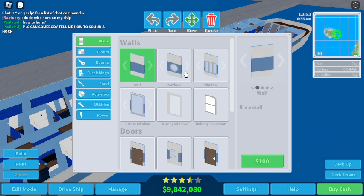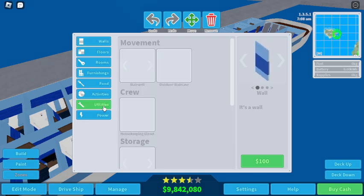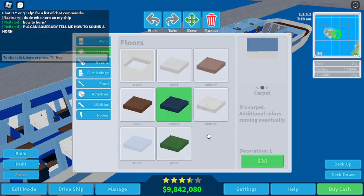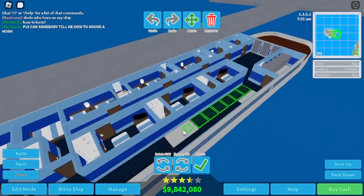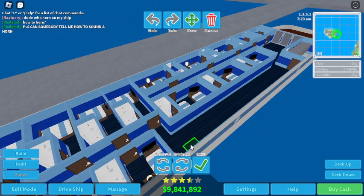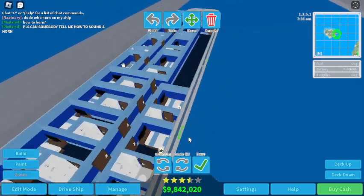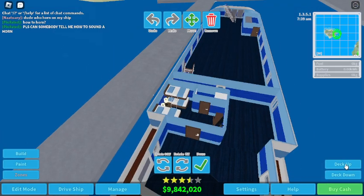Now we're going to do the floors — carpet everywhere. We have a nice walkway for our third and second class passengers. The next deck up is sort of going to be a restaurant plus entertainment, and maybe the top deck will be entertainment.